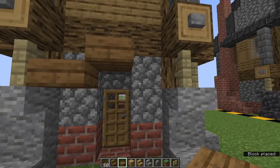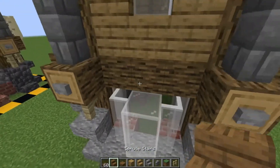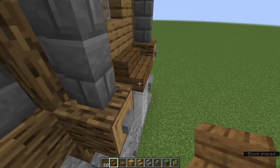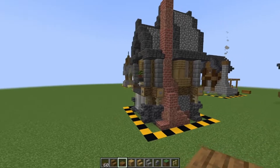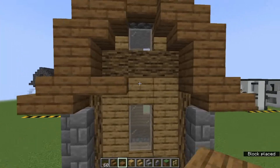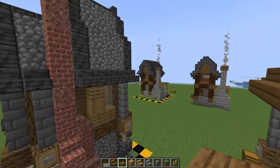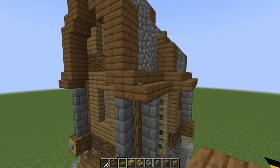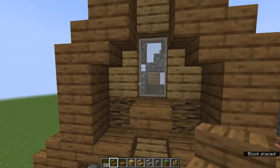Grab our spruce slabs and place one at the bottom half of this cobblestone block, the top half of the stair, and the bottom half there. Come around to the back of this build and get our spruce stairs — place one on top of the block there, wrap one into the side there, and wrap one inside here with a spruce slab on this window at this level, so you can put a lantern or a flower pot. Then come across to these stairs: one there, one there, and one slab there. That side is done.